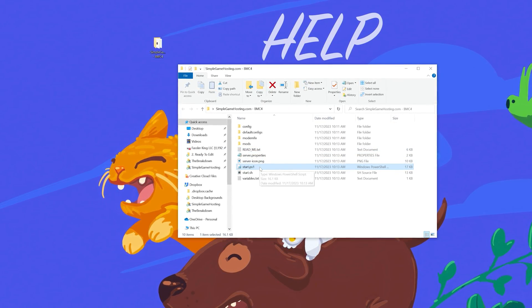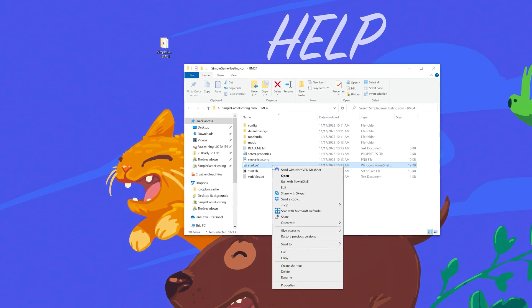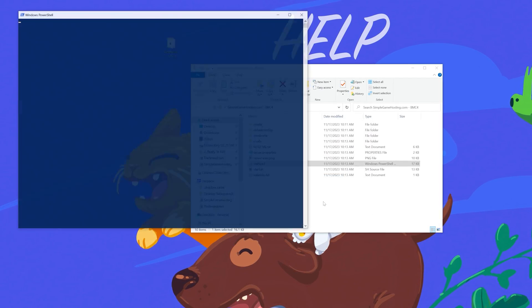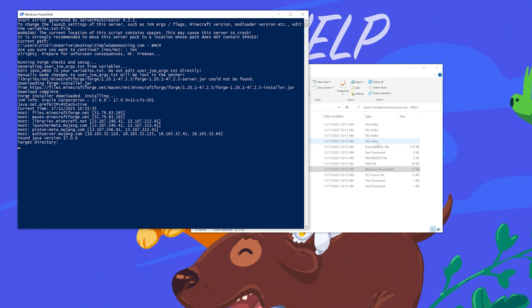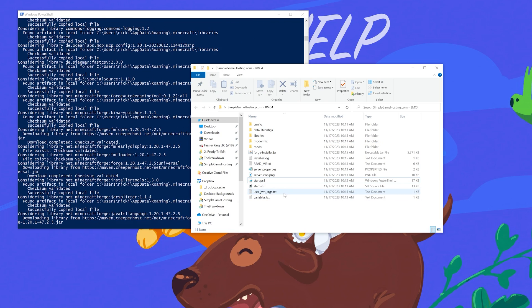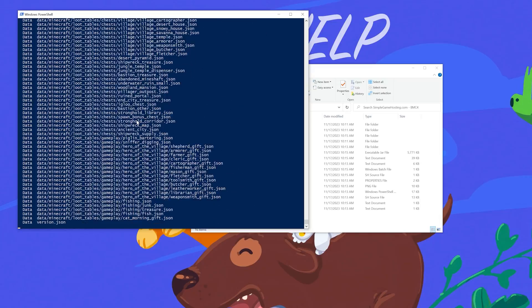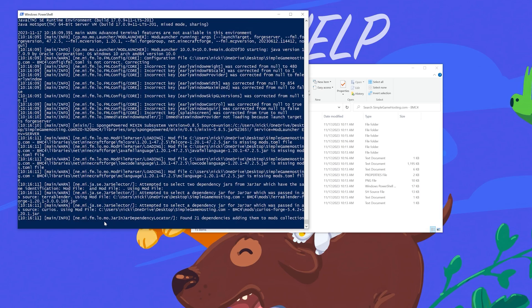Now we want to find start.ps1. If it doesn't say .ps1 at the end, it's because you didn't turn on file name extensions in the View tab. Right-click on this and click Run with PowerShell. You're going to get a warning — that's perfectly okay, nothing to worry about. Click Open and it's going to attempt to start this server. It's downloading Forge and doing some setup. It will fail first because we need to agree to the Minecraft EULA. You can see in the PowerShell window: if you agree to Mojang's EULA, type I agree — which we do. So type "I agree" and hit Enter. Now the server is going to go ahead and finish starting up for the first time.